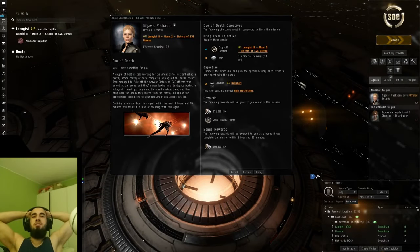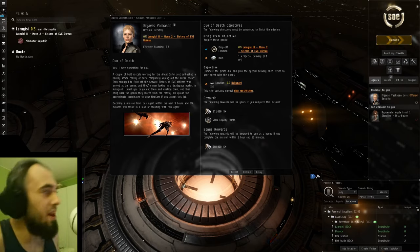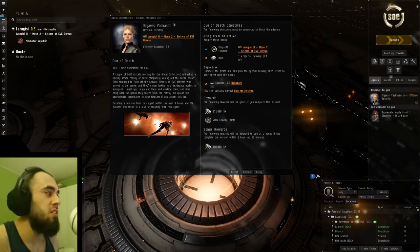Hello everybody, my name is Aceface, welcome back to another video on my YouTube channel. In this video I'm going to be showing you how you can do the Duo of Death L4 mission in a Rattlesnake really fast. The Duo of Death is a very simple mission — it involves killing two bad guys.